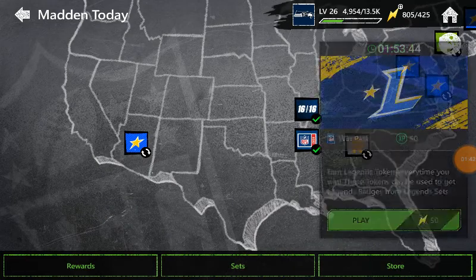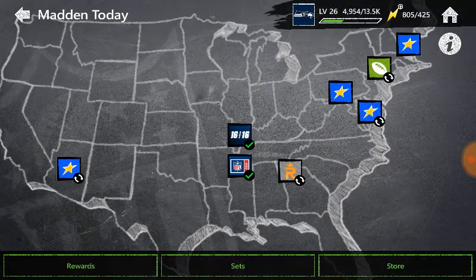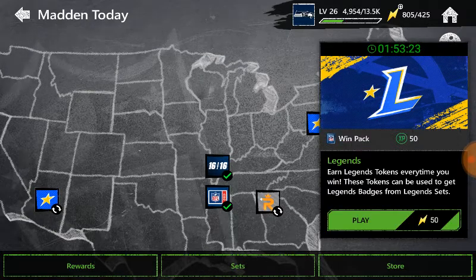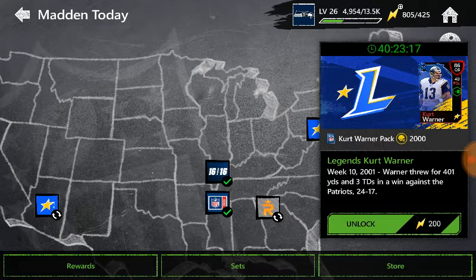Here are the Legends live events. I'm going to show you the store and the sets. This is the Legend live event — you can play the defensive player one, you get a gold defensive end, you need 200 stamina to unlock it plus 2,000 coins. There's also a refresh one you can keep playing for 50 stamina. The quarterback one gets you a gold player and 2,000 coins but requires 2,000 stamina.